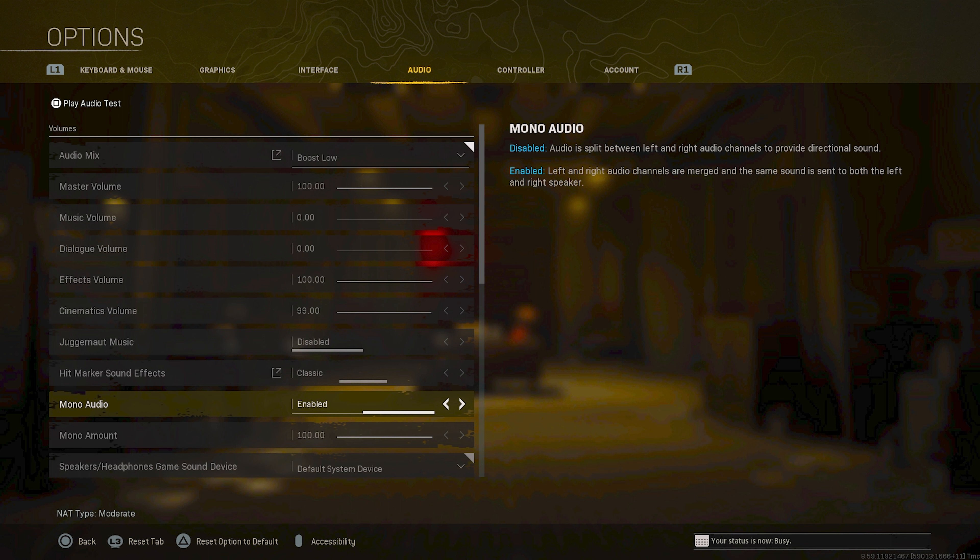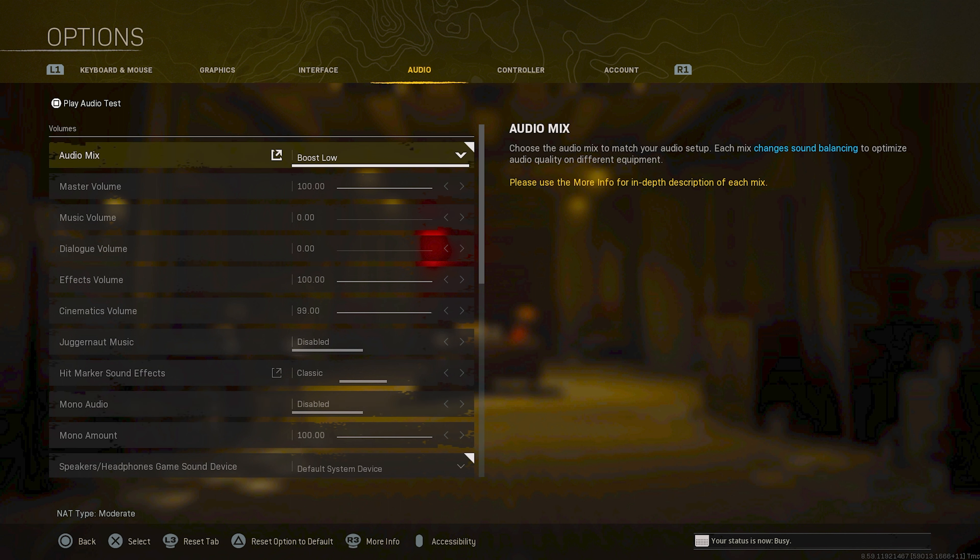Effects volume I have set to 100 — I'm not exactly sure what effects does, but I keep it up. Cinematics volume doesn't really matter, that's all just for cut scenes. Juggernaut music I have disabled, that doesn't matter much either. Hit marker sound effects are set to Classic. Now this is a huge one — Mono Audio. Make sure this is disabled. Do not turn this on. Turning it on mixes both audio channels into one channel through both headphones, so you'll never be able to tell where someone is. You won't hear footsteps to your right or left — they'll all be mixed together, and you don't want that. You want them to be separate, so make sure Mono Audio is disabled.